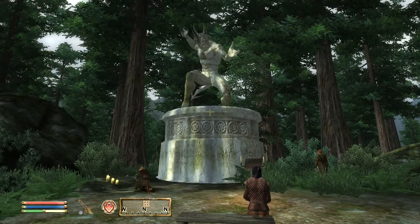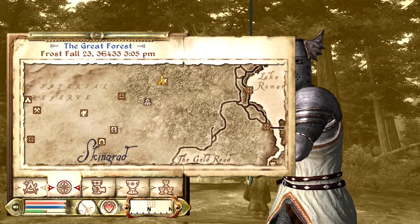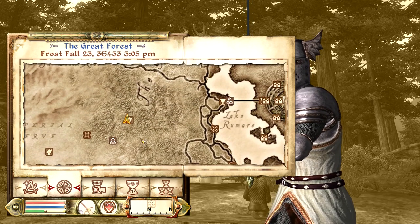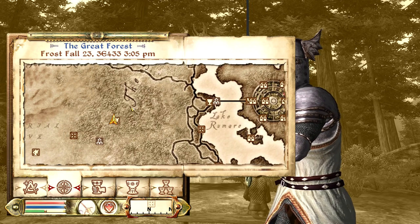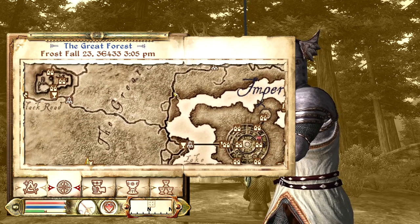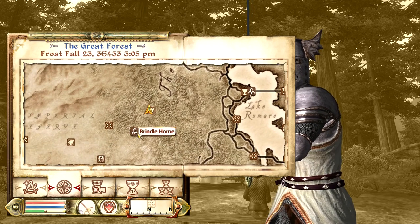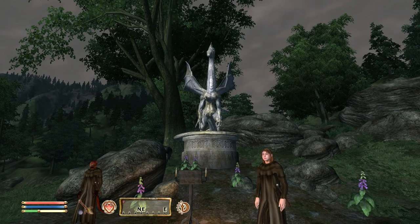Moving on to our next Daedric shrine, we've got the Shrine of Molag Bal. It can be found in between Skingrad and the Imperial City, to the northeast of Skingrad. If you travel east or west of the Walnut Inn, you'll eventually come across it. It's right under the T in 'Great Forest', so just look for that and you'll find Molag Bal's shrine.